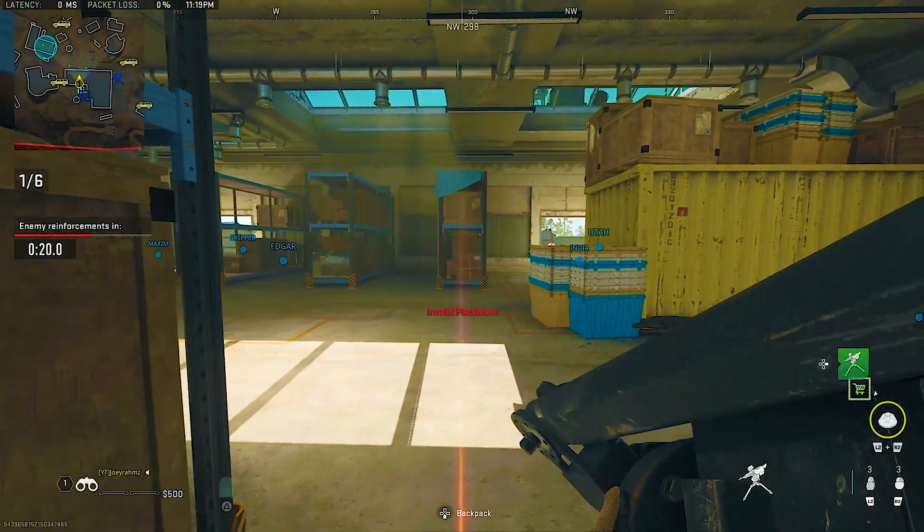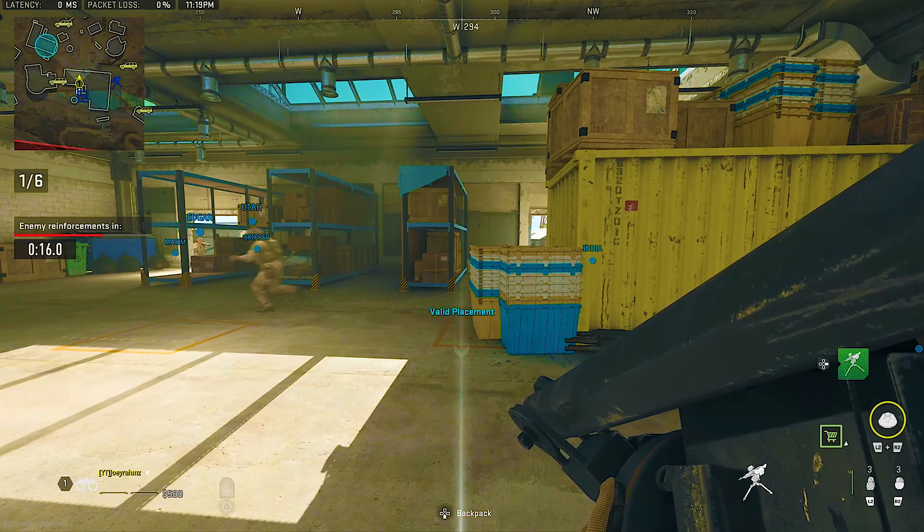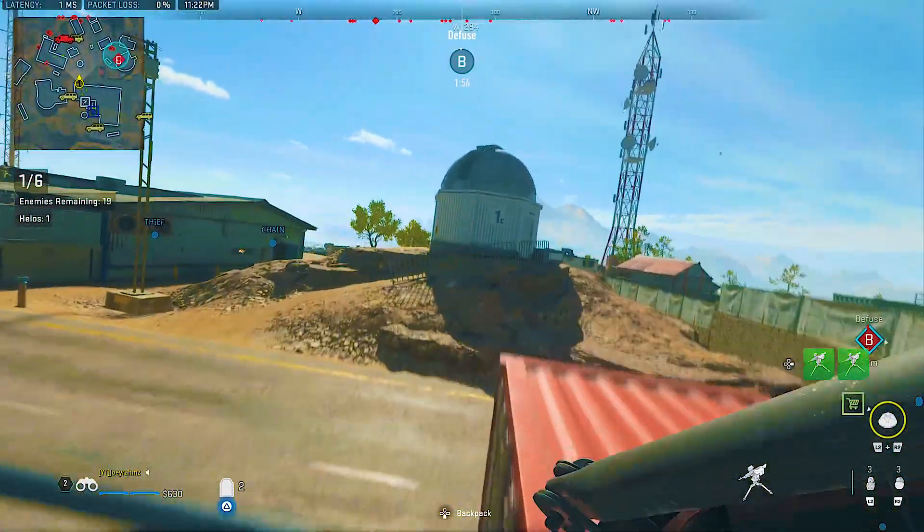Now hide here until the bomb is planted at either B or C. Make sure you don't leave this building, because your teammates can go and kill other enemies for you and it will ruin the whole glitch system for this round.